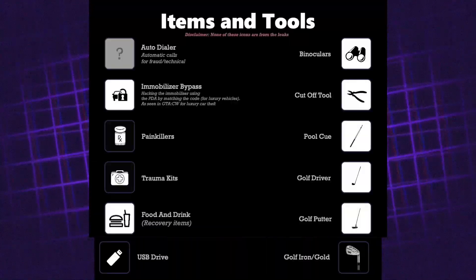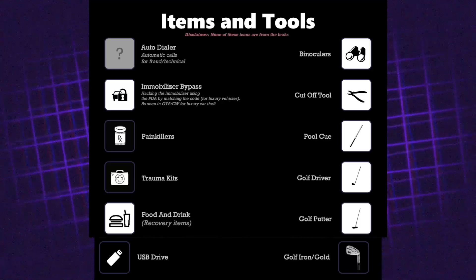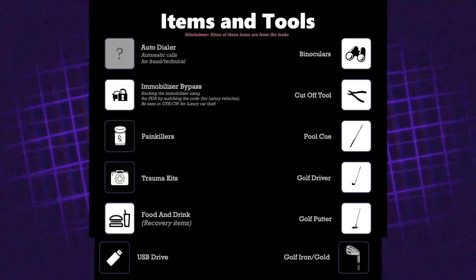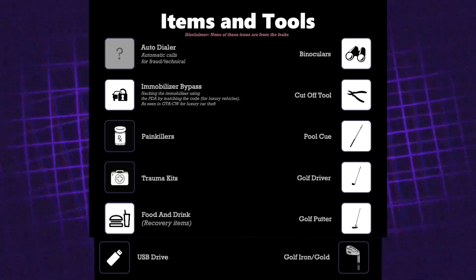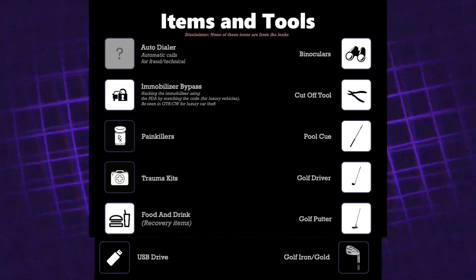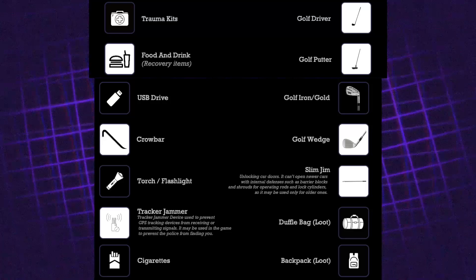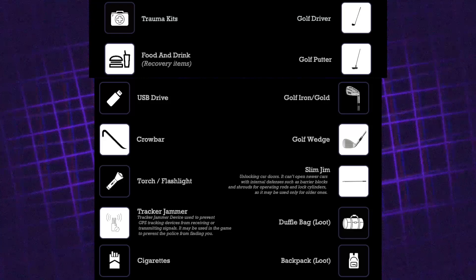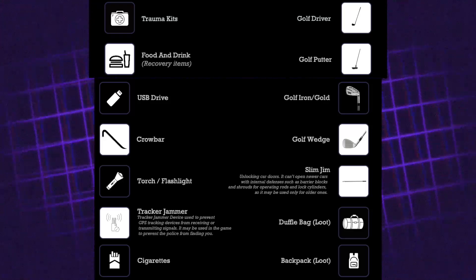Next is the list of items and tools. The symbols on screen aren't from the leaked gameplay — they're just assigned to show what the items are. What we've seen includes: an auto dialer, immobiliser bypass, painkillers, trauma kit, food and drink, USB drive, binoculars, cutoff tool, pool cue, golf driver, golf putter, golf iron, golf wedge, crowbar, torch/flashlight, slim jim, tracker jammer, duffel bag, cigarette, and backpacks/loot.